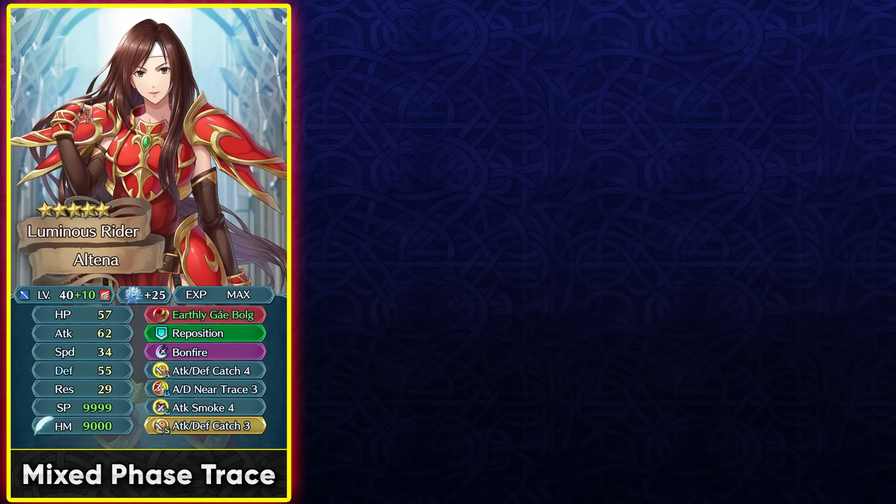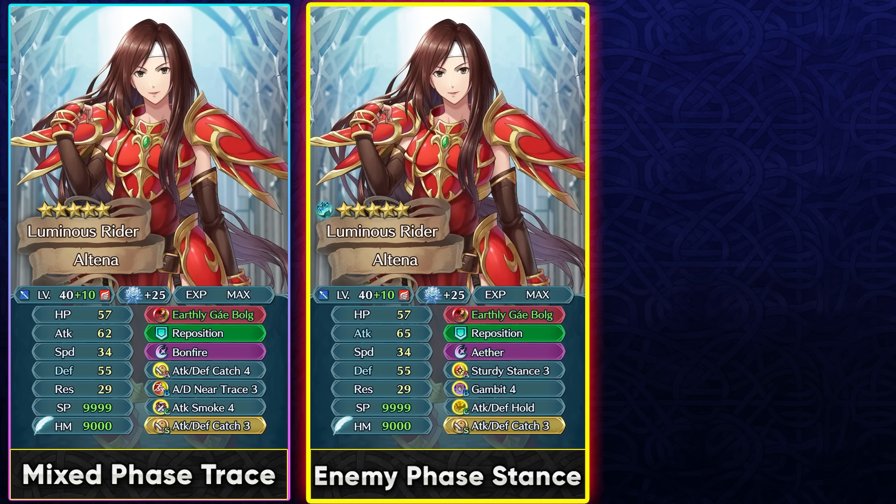If building Altena with this refine, run Attack Defense Catch in slot A — it doesn't overlap with Attack Defense Debuff Neutralization and works in both phases; stack it with the sacred seal too. Near Trace gives mobility, and Attack Smoke 4 is useful for follow-up negation. She can effectively get the Omnibreaker effect with guaranteed follow-up from her weapon plus follow-up negation from Attack Smoke, though it's completely nullified by Null Follow-Up units. If investing heavily, Gambit is easily the best slot B skill since she lacks guard from her weapon.